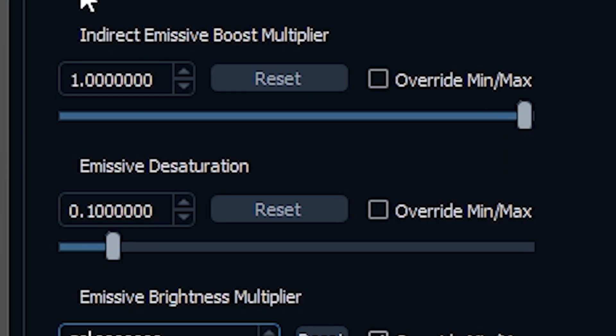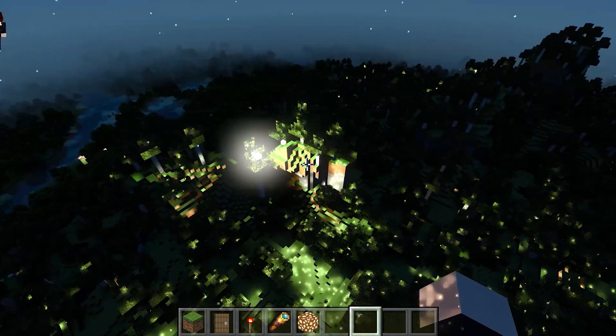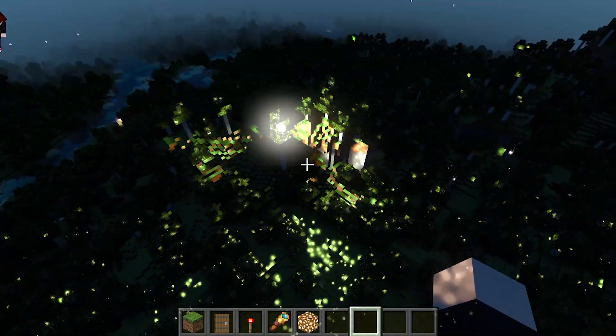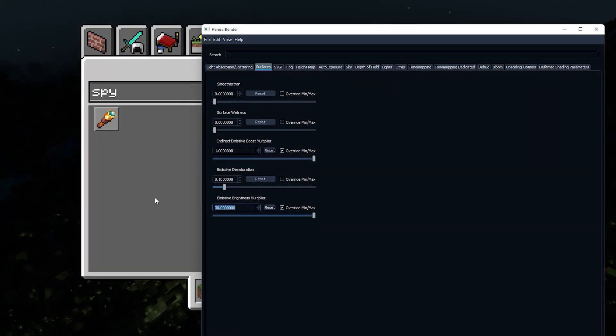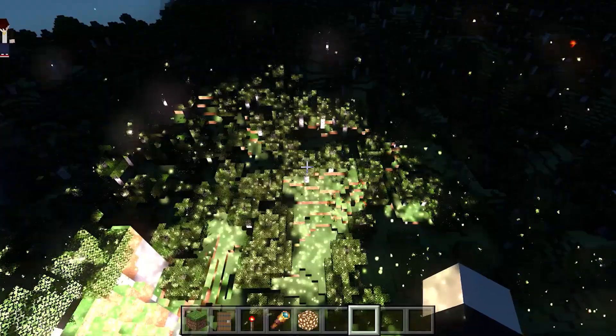If I increase this value, it will increase the amount of particles emitted. So if I do like 4, it should make the particles more vibrant. Now let's do brightness 1000 and see what it looks like. Yeah, this is what 1000 looks like. This is fabulous.